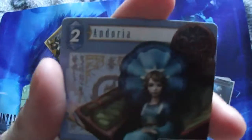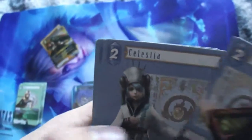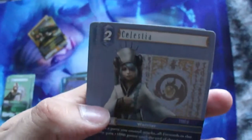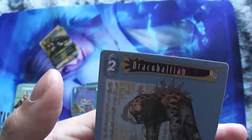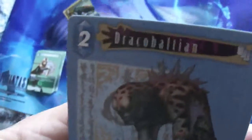And now the last type is the Water. We have Adonia, Celestia, and Draco Bat — Draco Bolton, whatever the hell that thing is. It looks ugly as hell.